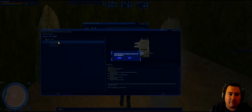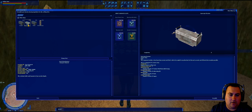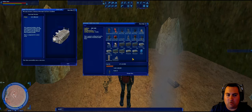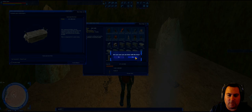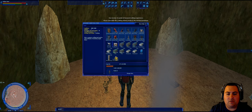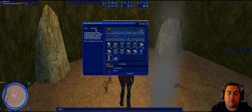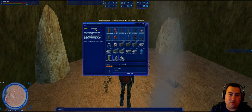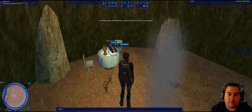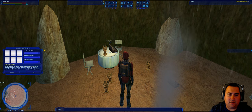Next, we're going to craft the gyroscopic receiver. That needs the wind energy, steel, lubricating oil, and copper. We'll craft that and once again it's going to take 10 seconds to pop out. You'll also notice we have the configuration processor in our inventory that says 'status operational' — that's the goal. We need all four components operational.